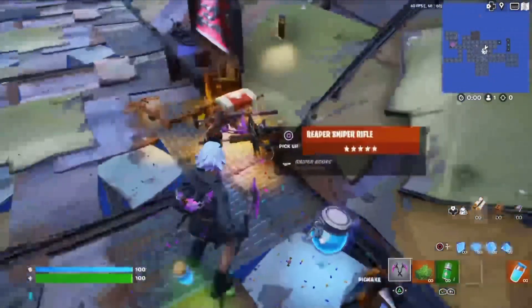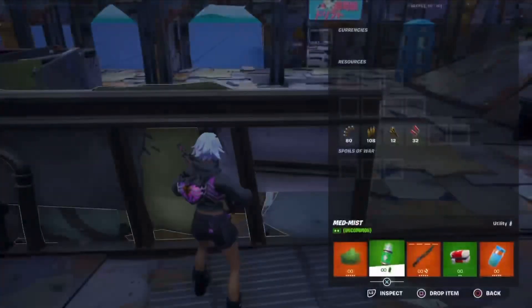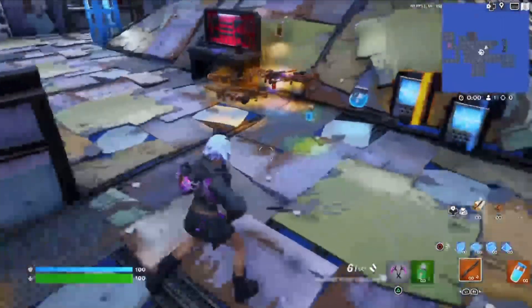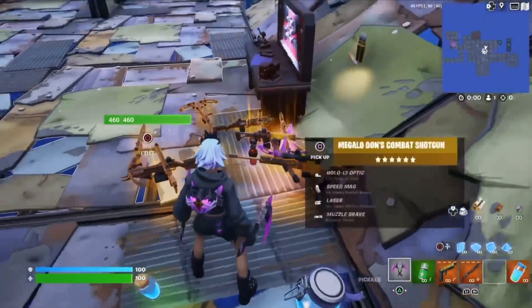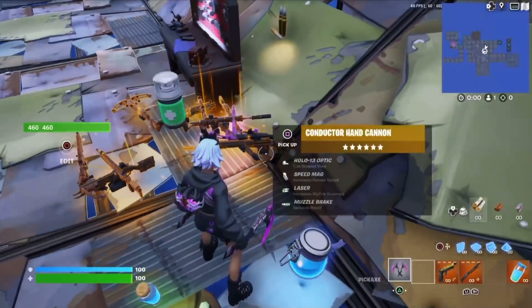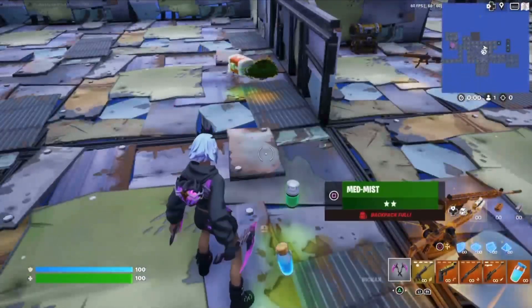Oh I missed putting MedMist in there — I forgot. Alright, we'll use the closest things to it. I'll set the bush over here. We'll take a ranger pistol. Actually, I need to get rid of MedMist because I need to take the sniper. Let's get the Machinist Combat Assault Rifle.